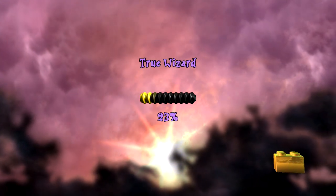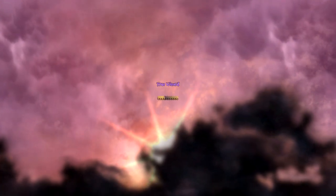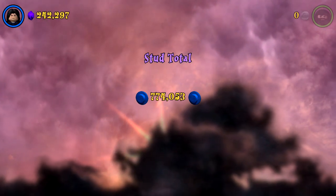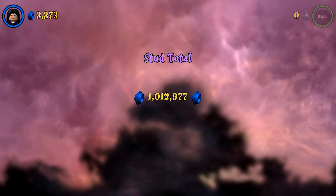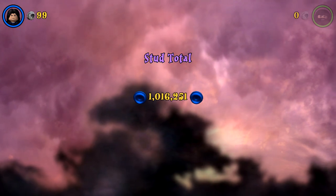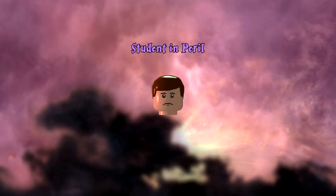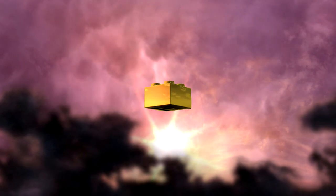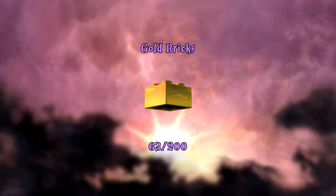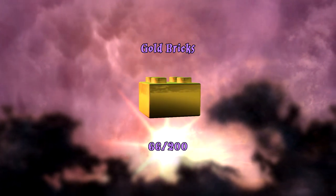And of course we found the student in peril. After we get the True Wizard — we got that in our first minute because it was just so quick and easy. And as you can see, we get from 281,000 studs all the way up to over a million again — it instantly paid itself back. And student in peril turns that frown upside down. And gold bricks — how many do we have now? 64, 65, and 66. 66 out of 200 — we're really getting a whole lot closer.